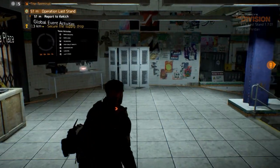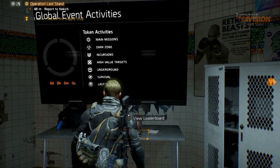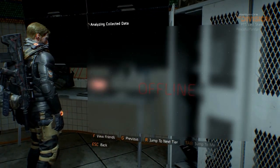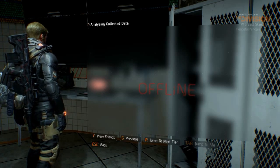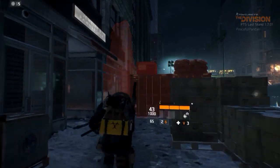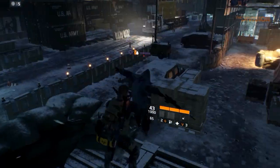Keep in mind that each global event only allows for three classified gear sets. Once the global event ends after a week, the classified gear will still be available to drop within the common loot pool, but only with the drop chance of an exotic item. Since classified gear is pretty rare, you are able to recalibrate two stats on a single gear piece.